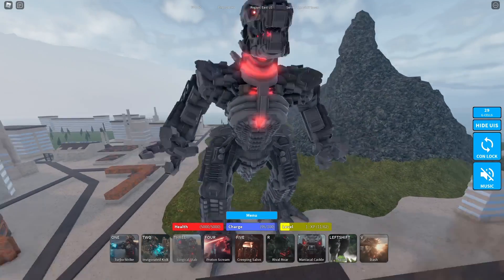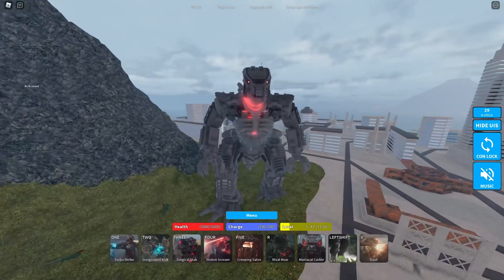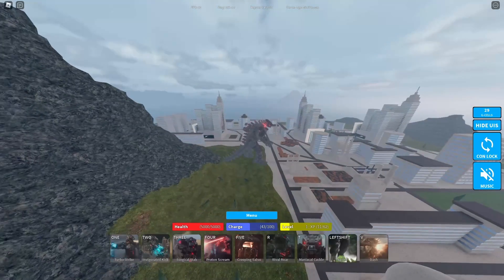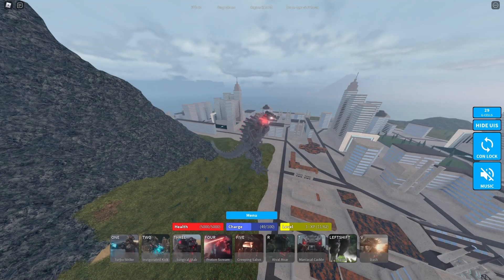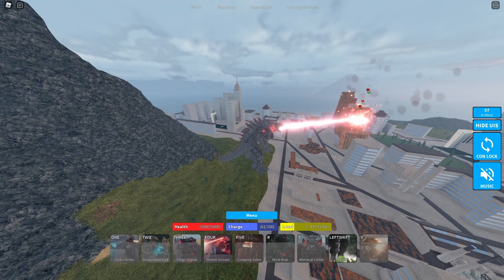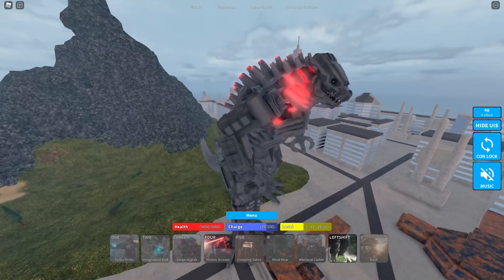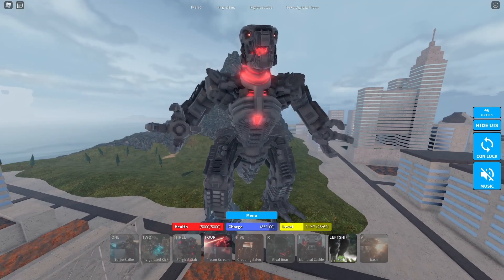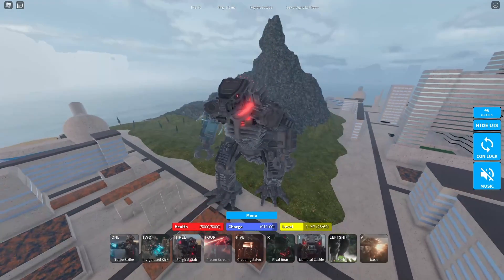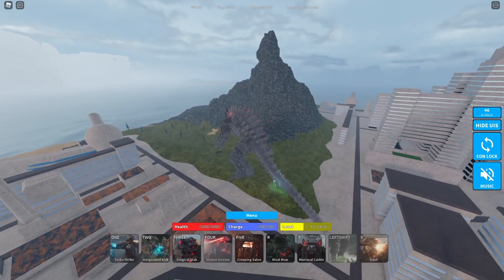Now Mechagodzilla's atomic breath, also known as proton scream. Well, that's really nice — it goes for a long time too. Pretty fast as well.